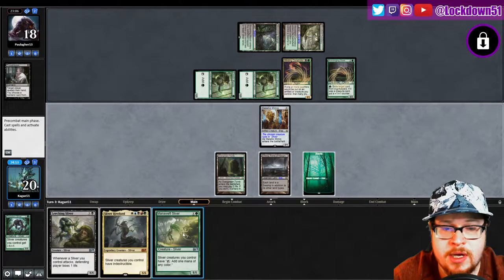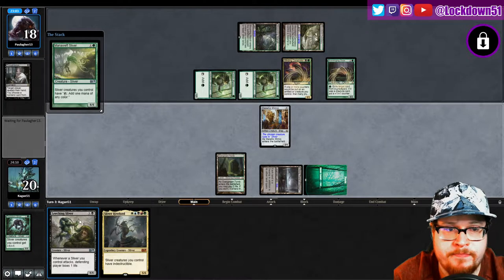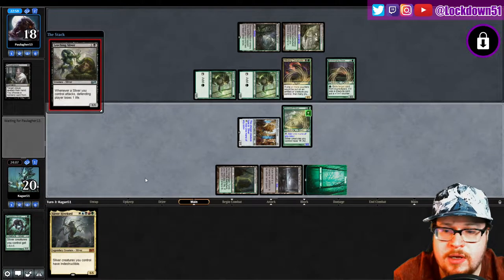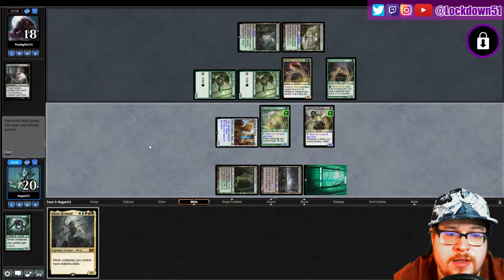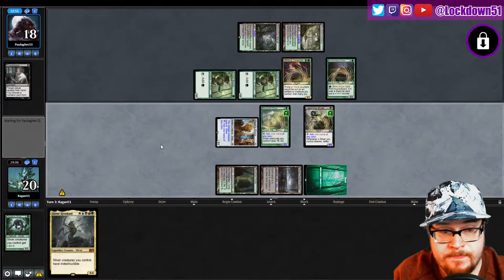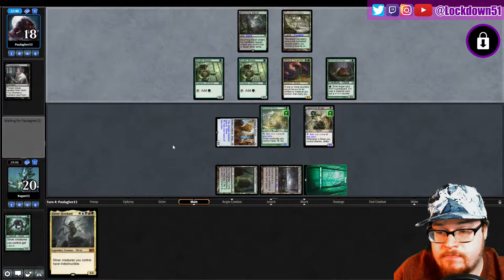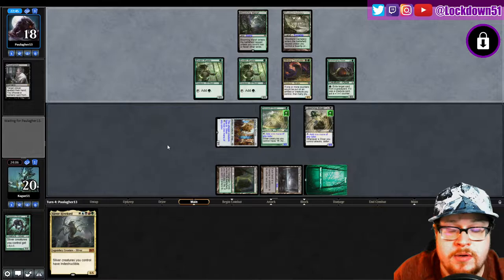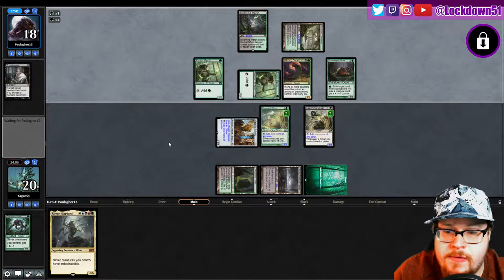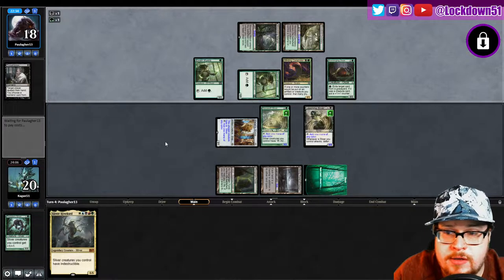Of course we had to mulligan twice, but that's not bad. We might be able to get our Sliver Hive Lord out if they don't kill anything — we haven't gotten him out in a minute. Let's see what we can do. What are we missing? We can hit all three.